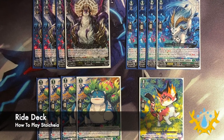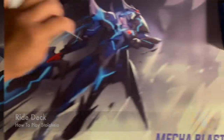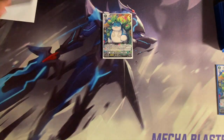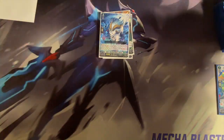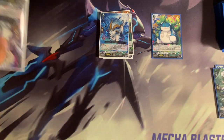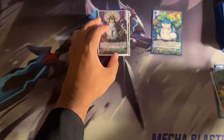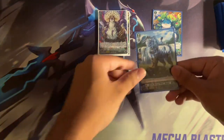The winning image is conducive to the ride deck. Latte is our standard starter, which means going second you could draw a card. Then Charis, when ridden on by the grade 2 Latus, you could ride the top card of your deck and if it's a grade 2 or less, call it. Then Latus, when rode upon by Magnolia, you could soulblast one to check the top card, and if it is a unit card call it, and if not add it to your hand.